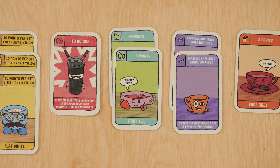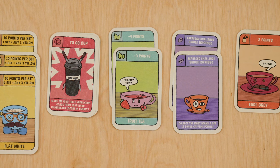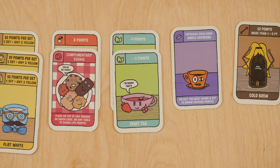With to-go cups you can hide up to four drinks of the same color and place them on your table in secret. Complimentary cookies can be placed on any single orange or green card to double its points — that means extra negative points on a green card.